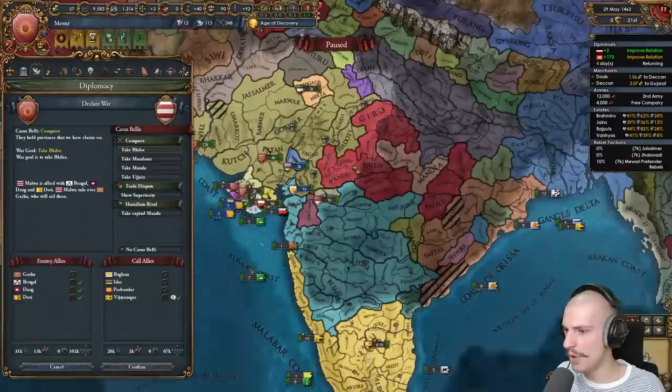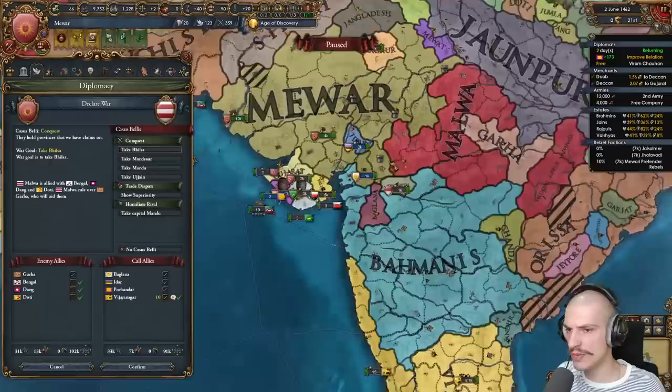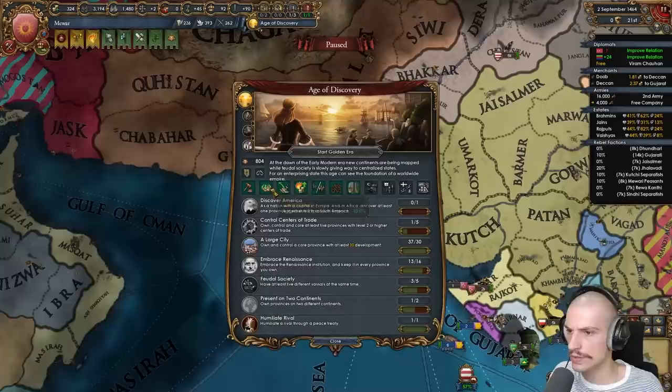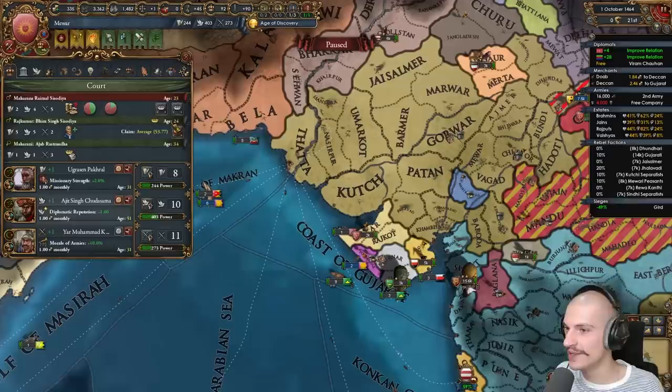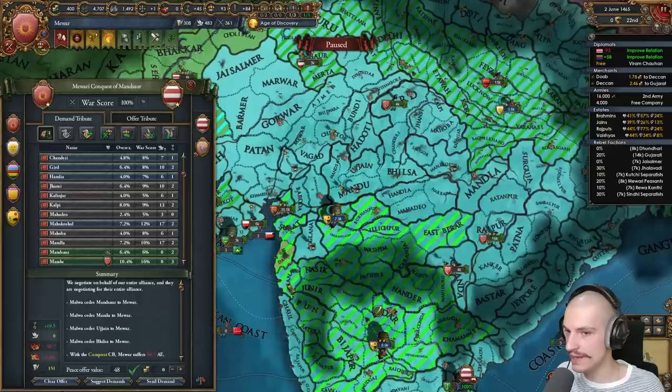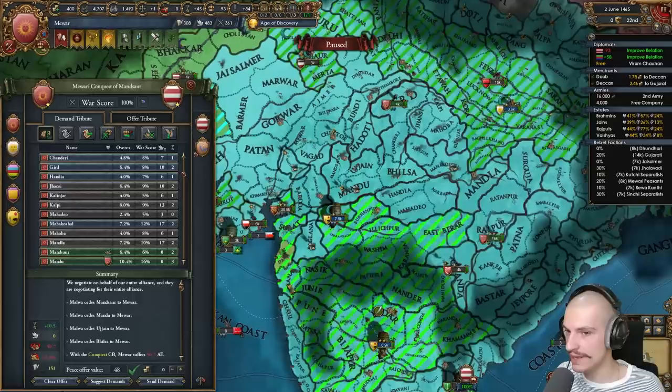I now have three subjects; gave out subject rights. Now let's fight Malwa — even though they're allied to Bengal, with Vijianagar's help we should manage. Lots of annoying allies but we're more annoying. The war with Malwa is done — wasn't as difficult as I thought. Shout out to Vijianagar for piecing out Bengal who were on low manpower. Malwa is Hindu so I'll take some of their claims, about 65 AE — that's done.